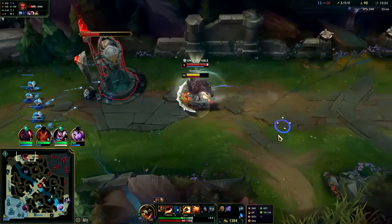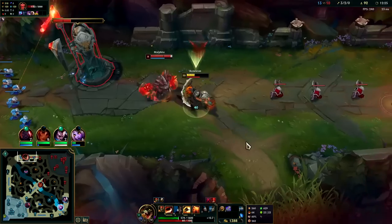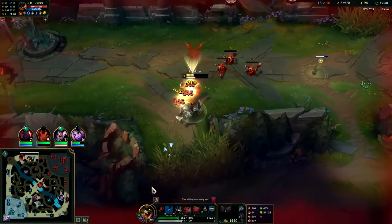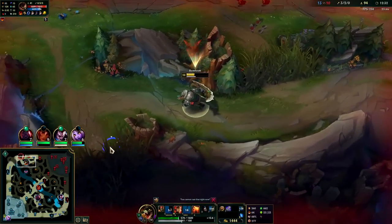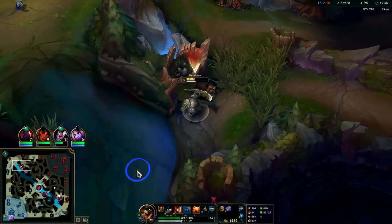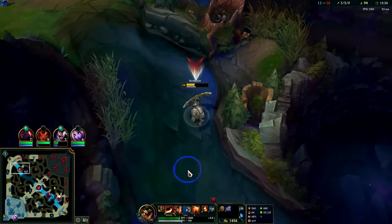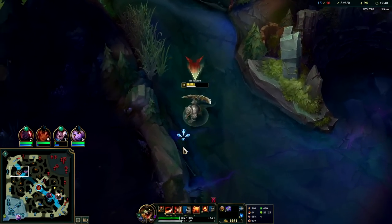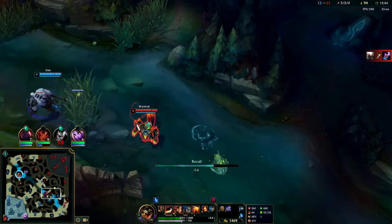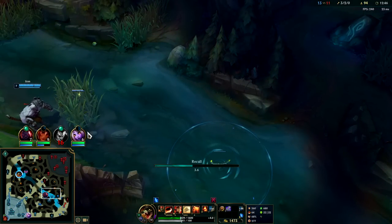I think someone might be rotating. I need to heal up and leave. Warwick could be rotating to us — I don't feel like dying for this. I'm going to run straight away from Malphite; I also wasn't sure where Lux was. Malphite lost an absurd, super high amount of CS there.